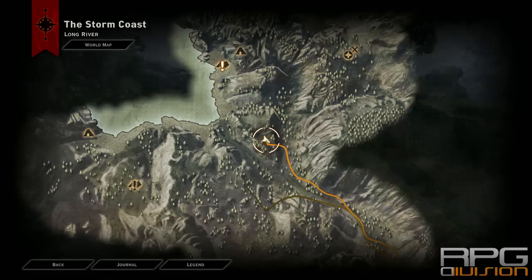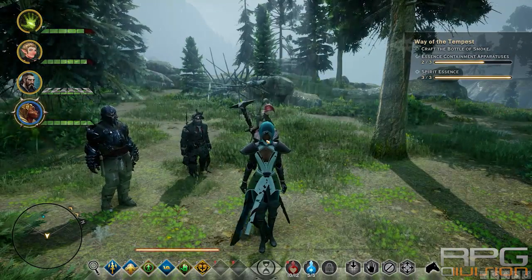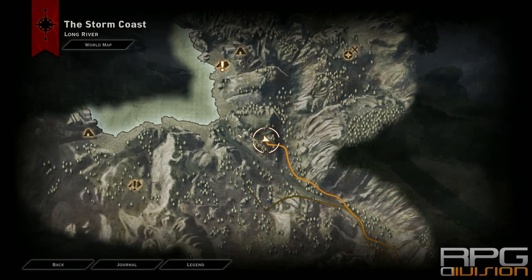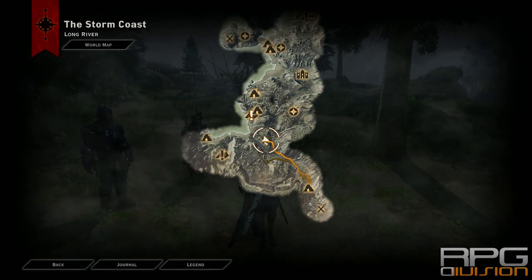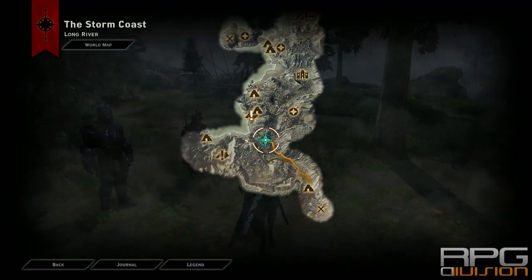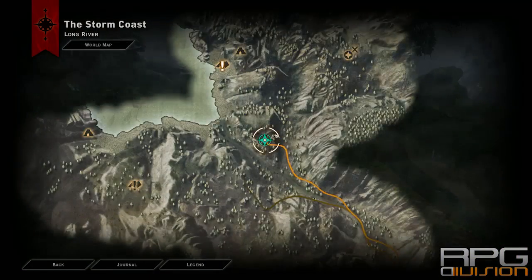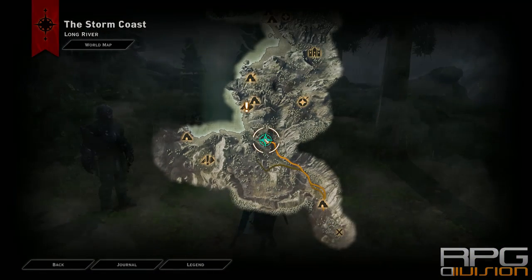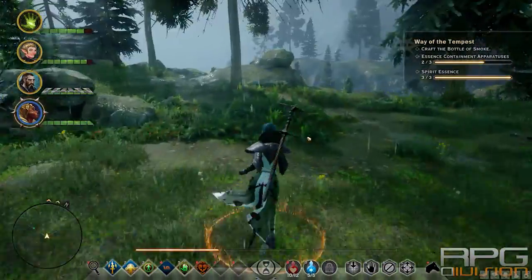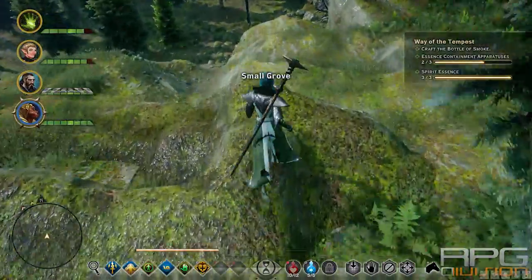Let's first start with the Essence Containment Apparatus. In order to get those you need to travel to the Storm Coast region. The first one is right where I'm standing here, after you climb this hill over here. You will have to fight demons, and after you defeat them the demon will drop the apparatus.